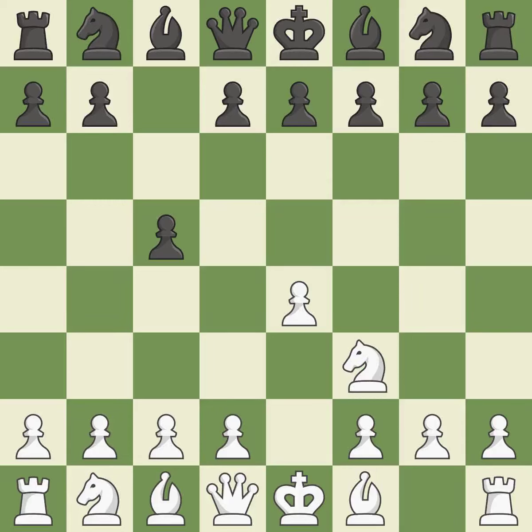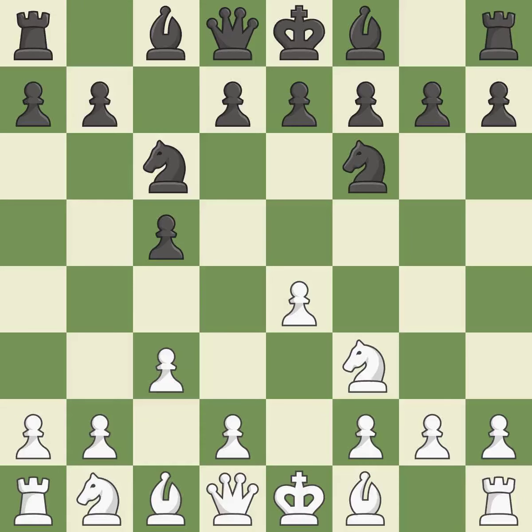NF3 moves the knight toward the center in anticipation of a pawn push on D4, where it will be ready to retake the piece if black captures on D4. C6 aids in maintaining control over the D4 and E5 squares. C3 controls the D4 square, prepares the D4 pawn push, and allows the queen to develop to the queenside, making winning a pawn a possibility.